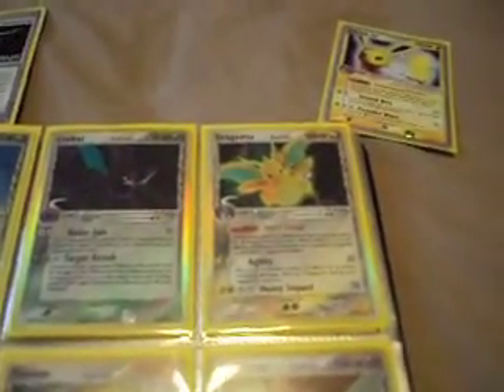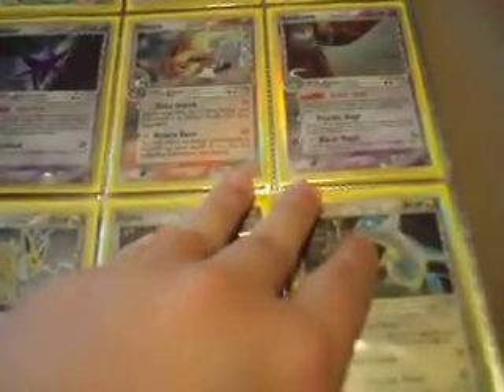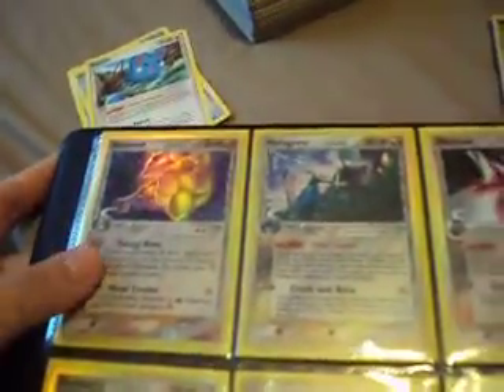Let's begin. I got the Beedrill, the Crobat, and the Dragonite from the box. Same with Espeon. Flareon I already had before. I got the Gardevoir from the box. Jolteon I had before. I already had a Latias and Latios, so that means I have two now, but I'm keeping them because I like this set too much to trade.